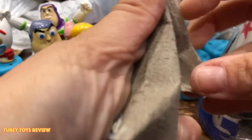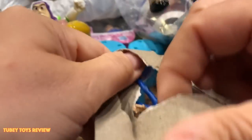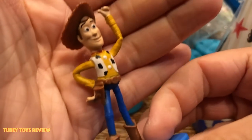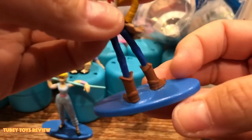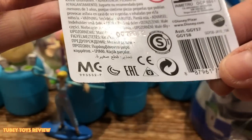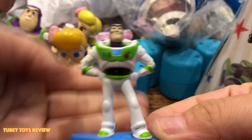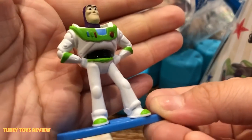Here's the Woody mini figure on the stand for a dollar — can't go wrong for a buck. Some people might not like that they're not poseable, but it's nice to have little figures to display. He's actually standing in a cool way and I just love the little Pixar detail. These are also by Mattel. Here's the Buzz Lightyear figure — he looks super cool, also standing on the stand.